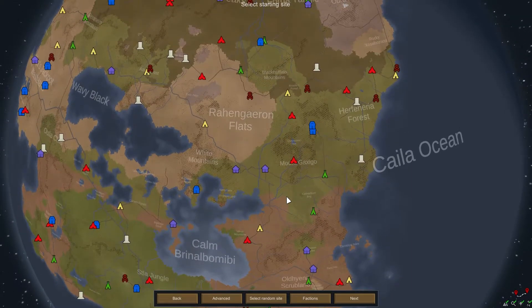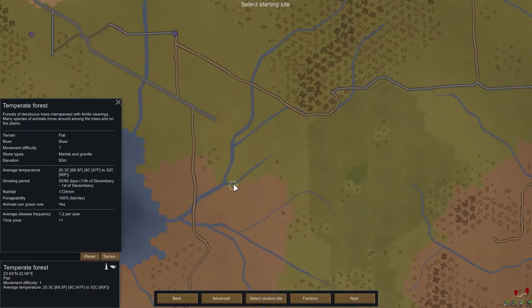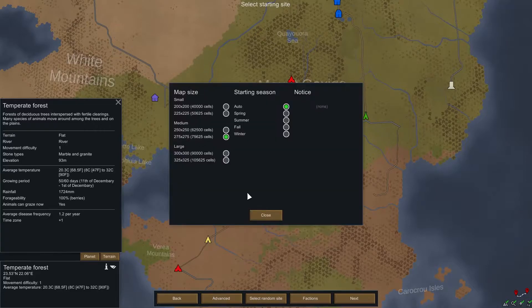I had picked a good spot near the white mountains. I found it — marble and granite, it's got a river, 50 out of 60 day growing period. It's near some purple, a yellow and a green nearby, so that's pretty good. Not a bad spot, and it's pretty close to the road. I like it.